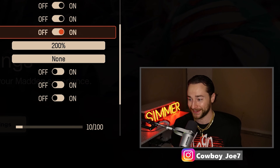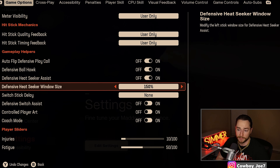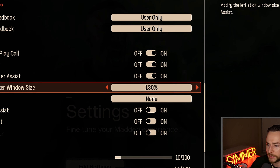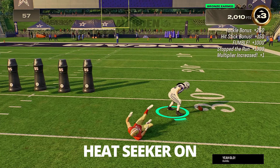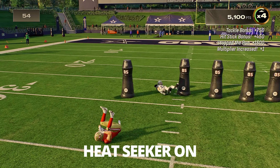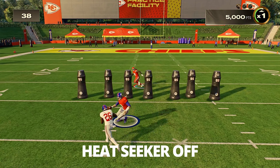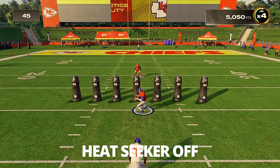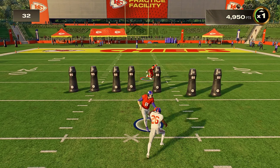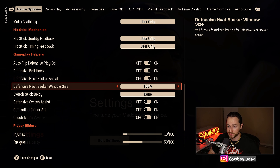In this year's Madden, defense is pretty bad. Everything in moderation — I've been playing on 150 and changing it anywhere from 100 to maybe 130. I think 200 is a little too much; you don't want the CPU to have that much control over your user. What heat seeker assist does is basically help with pursuit angles. If you have it off and someone's running a stretch, as you get closer to the running back the CPU will assist your user — it helps with pursuit angles. You definitely need some help from CPU this year.